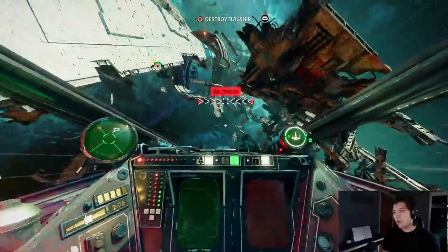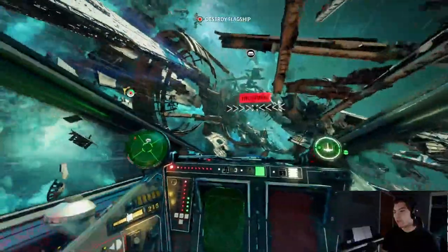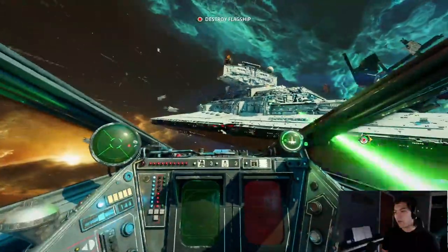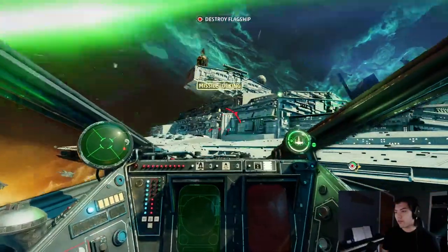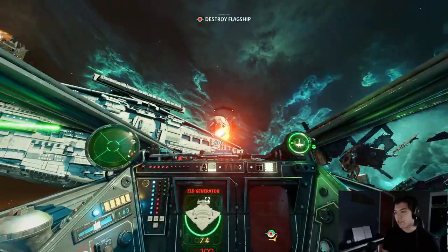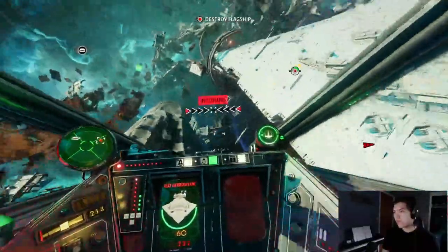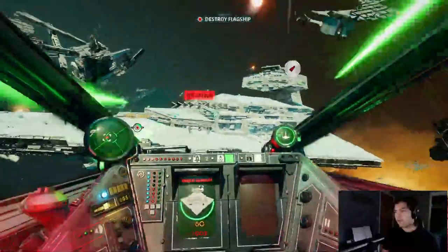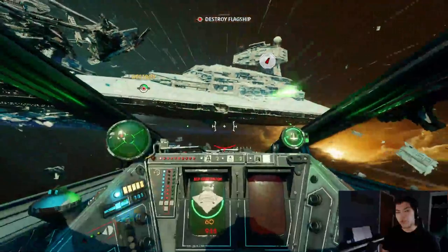A couple of notes about power management, guys. Whenever I'm boosting away, my power is in weapons or shields, usually weapons. When I start flying straight and I get under the shields, my power immediately goes back to engines - engines, engines for boost energy. Saving it. Then I boost skip. Away. Powers in weapons. I'm flying straight now, power is in engines.